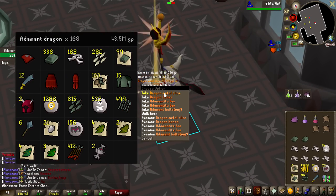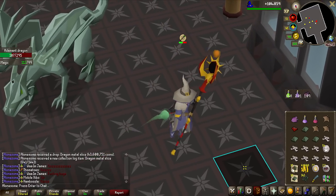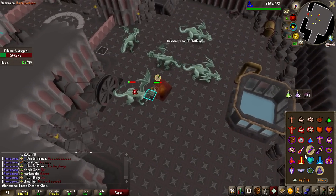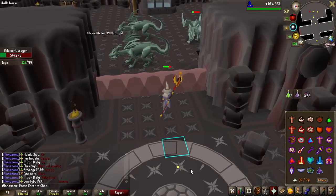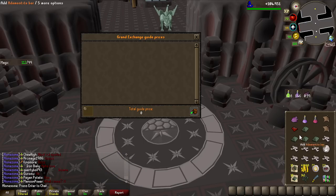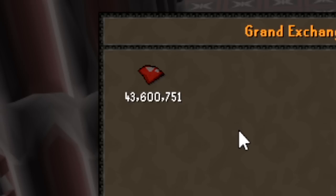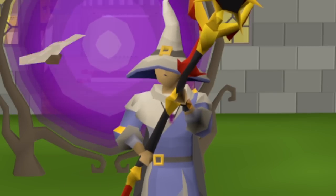I was just getting into the grind, and we already got the item — that is 1 in 5,000! What is this luck? I just did a Corporeal Beast video and basically the same thing happened with the Arcane Sigil — I just got it right away. What even is this? Dragon Metal Slice obtained after 168 KC. I don't even know what to do now. 43.6 million GP achieved, I guess.